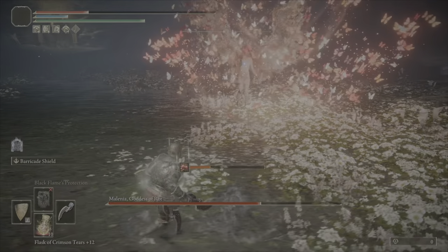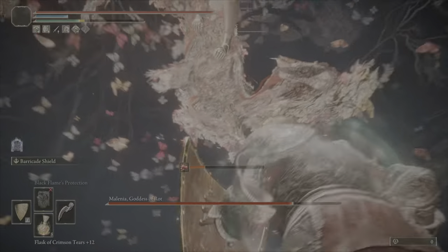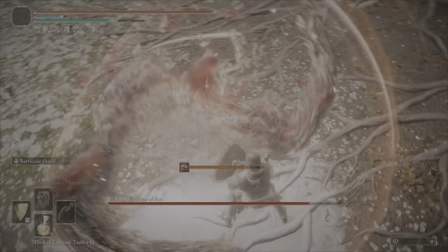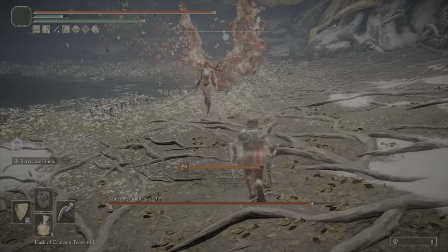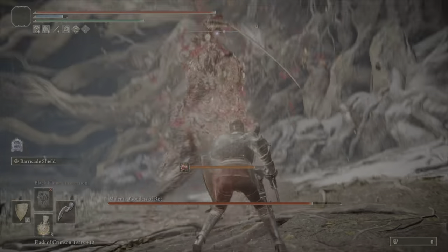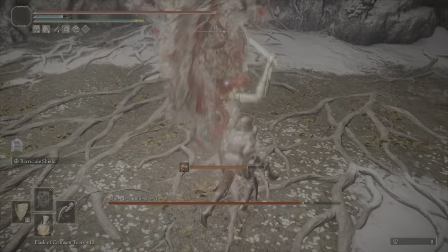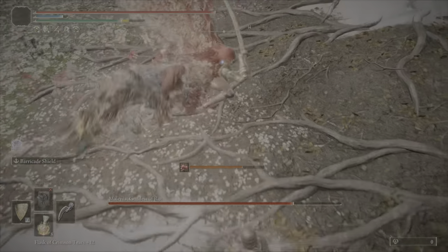I need to slow down. That's a rare attack to see — better to block it. We are back to square one. I'm almost rotted from that. I like rolling through this in phase two because it makes the positioning a little easier for when she does that part. Now we have to hope that she doesn't do another dance until I basically run out of Scarlet Rot buildup.